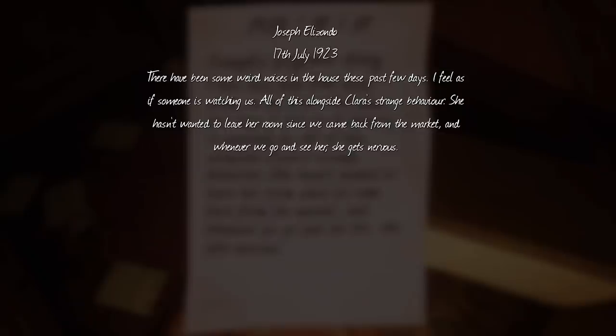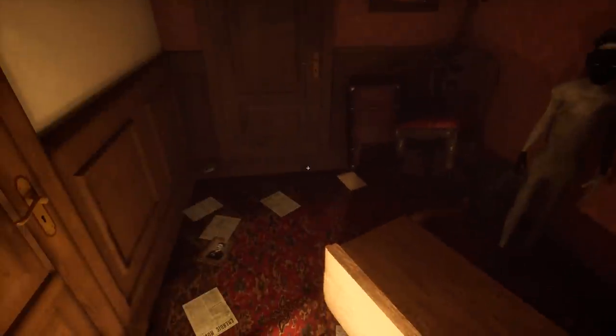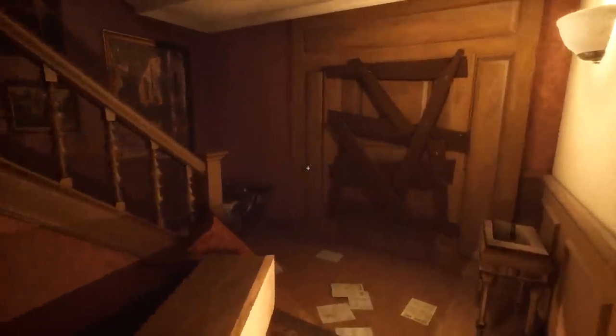Joseph Elizondo writes: There have been some weird noises in the house these past few days. I feel as if someone is watching us. All of this alongside Clara's strange behaviour - she hasn't wanted to leave her room since we came back from the market, and whenever we go and see her, she gets nervous. Intriguing. Guess we need to find a key for the padlock - maybe we just need to sort of break it. We definitely need to find a key there. They've all been bent out of shape.